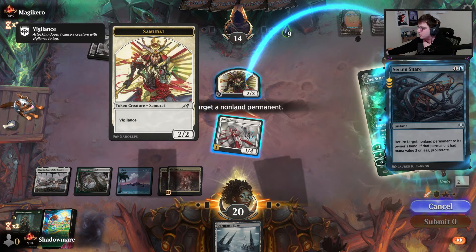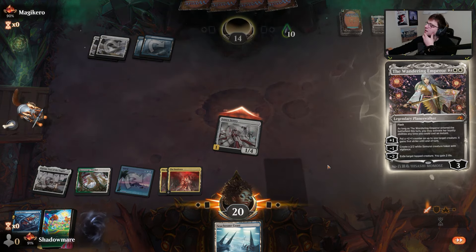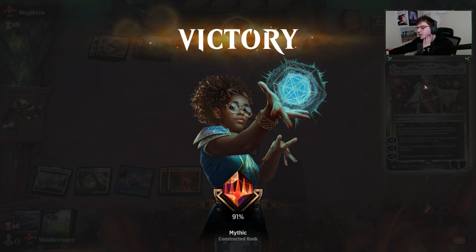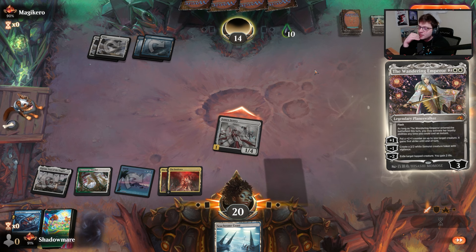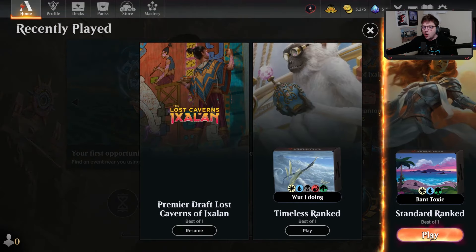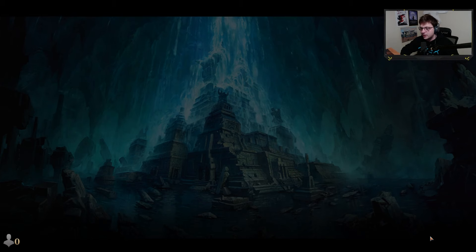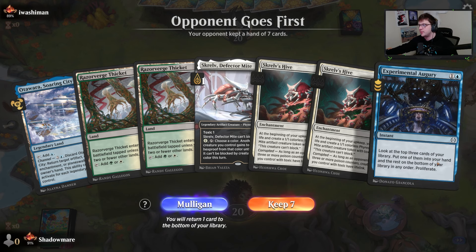Why would you tap out there? I don't tap out there — you can just block for days. I think their goal was to make another 2/2 and double block. Getting a control player to eight or nine poison is pretty much a death sentence if you haven't used any proliferate spells, because they have to have a hard counter spell for every single one we put on the stack. We can play Scralb and the hive and maybe get an Augury online.